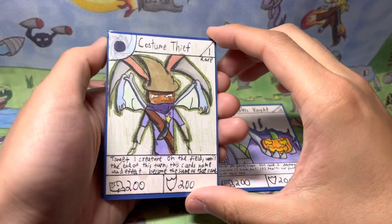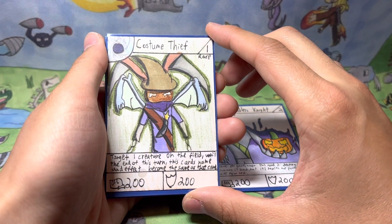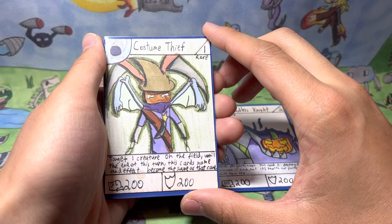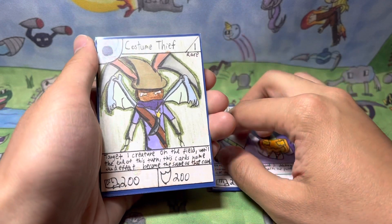Next up we have Costume Thief — a stage 1 rare card with 200 power and 200 defense. His effect reads: target one creature on the field, and until the end of this turn, this card's name and effect become the same as that creature. Which is really good, because basically it's stealing or draining its abilities.